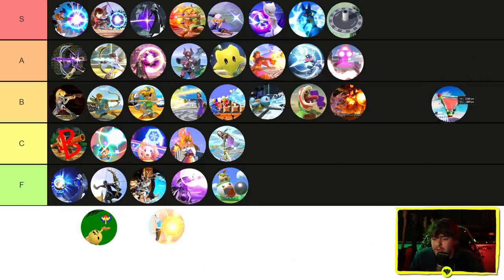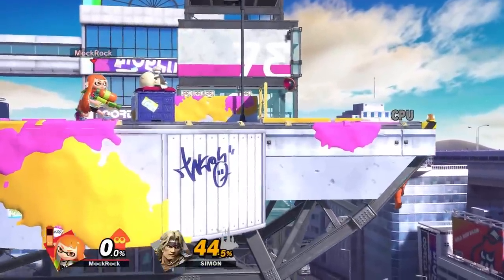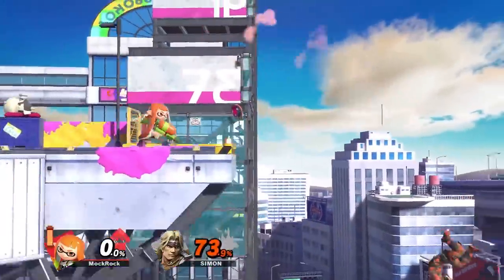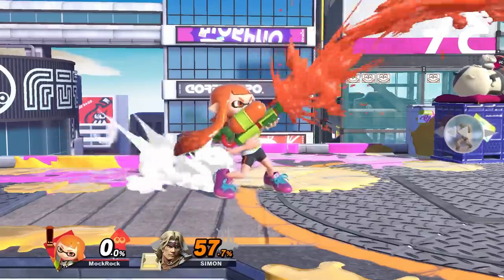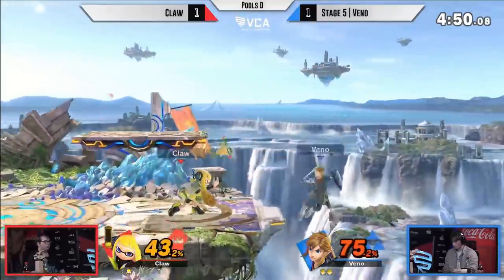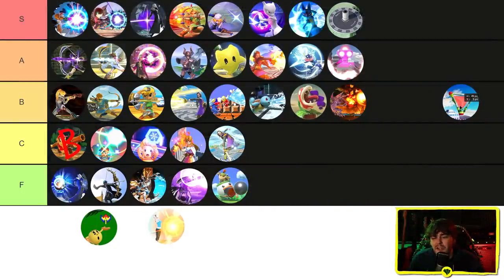Inkling's Splat Bomb — you can charge this to throw it farther and do more damage, but the charge time is pretty slow. The main way you see this move used is the lobbed uncharged version, and the main function is as a ledge-trapping tool — if it hits them it also inks them. The main downside, apart from the niche major use case, is that it takes up ink itself to throw, though that's not the worst resource to try and refill — nowhere near as bad as Robin's Tomes or Hero's Mana. It really only does one thing but does it really really well, and if your opponent's at the ledge there's very little reason not to be throwing a Splat Bomb at them. B tier.